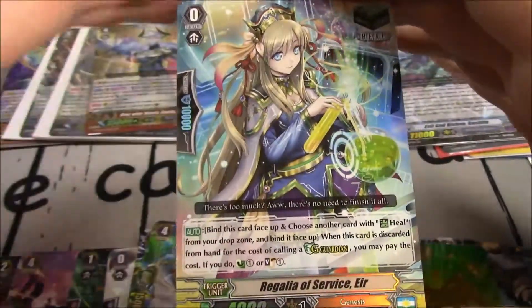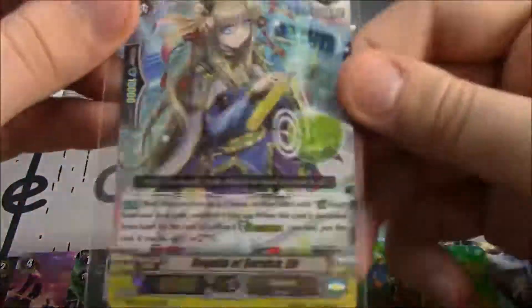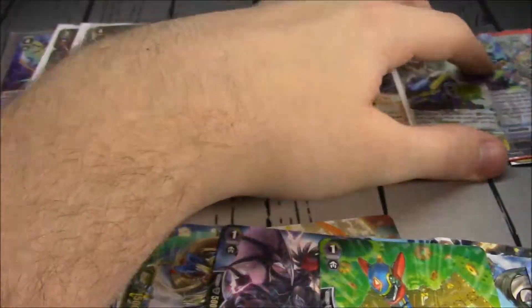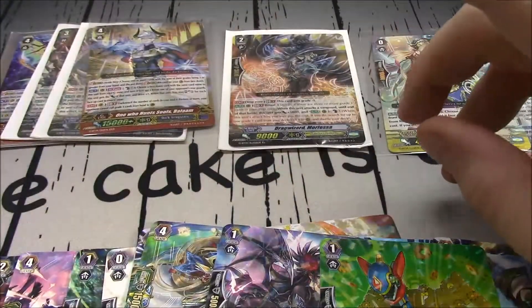Regalia of Service Air — there we go, there's the Regalia Heal Trigger. Which of course, it being Regalia, works fine in Revelation as well, because Revelation doesn't require much and there's no Heal Trigger with Revelation.